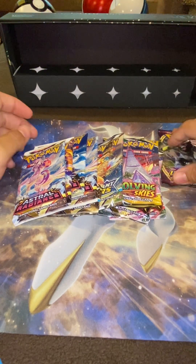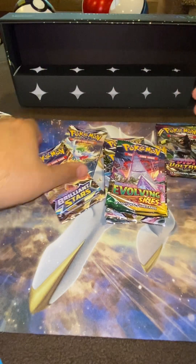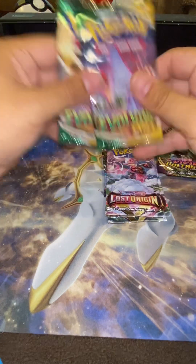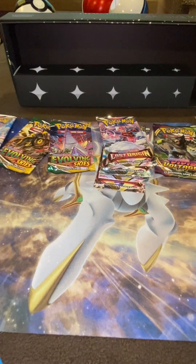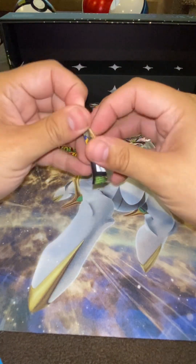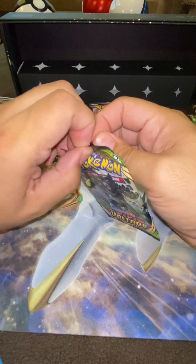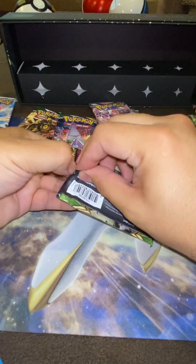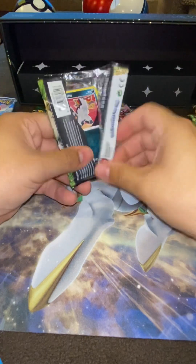Alright, Brilliant Stars, Vivid Voltage, Astral Radiance — we got four Brilliant Stars, Evolving Skies, we got two. Let's go with the Vivid Voltage first; try to get that giant Pikachu. And of course we're having trouble opening them — there we go.